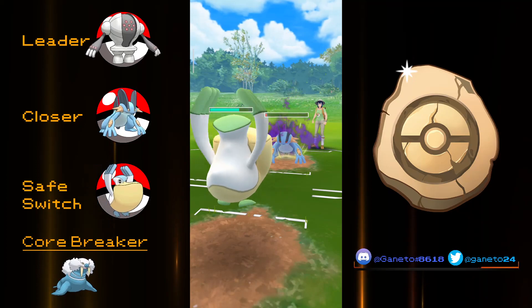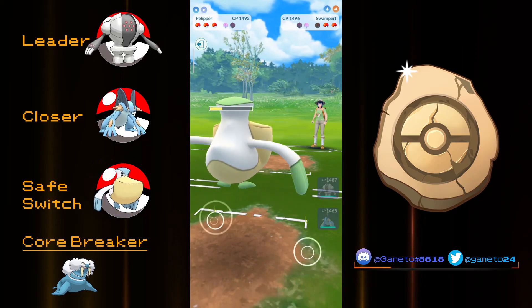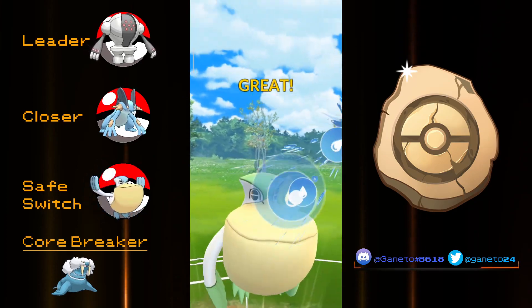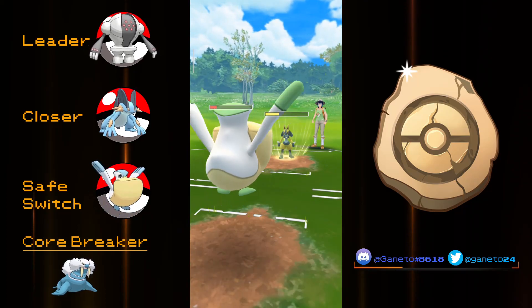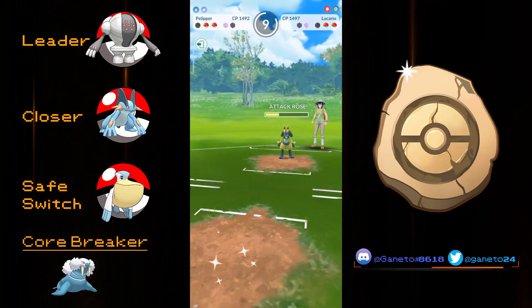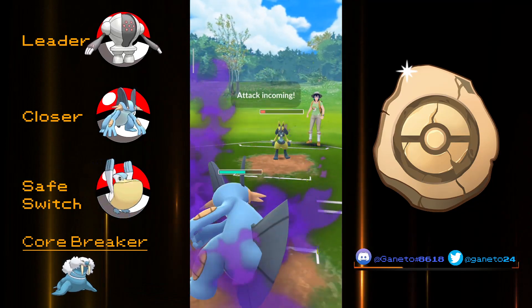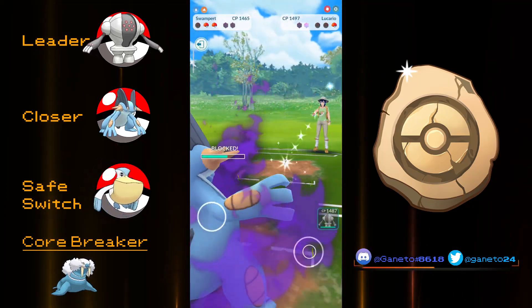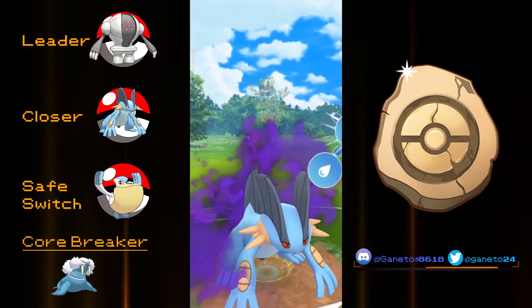Speaking of Pelipper, we have a Pelipper on our team as well as a safe switch option. I really like it — not only are you gonna spam Weather Ball but Hurricane is just gonna ruin your opponent if they don't shield. The core breaker of the team is gonna be Walrein because it can wall down the backline and has access to Earthquake for Registeel. However, it is not gonna be that much of a core breaker — I did not face a hard counter for this lineup so I would not be that concerned about Walrein.